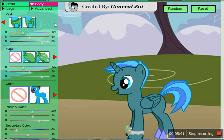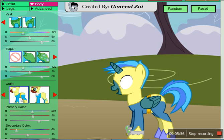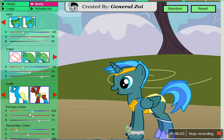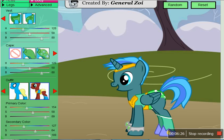Body. Let's have an outfit. Yeah, that's actually really good. The primary color — that's fine. Secondary color — is that good? Yeah.